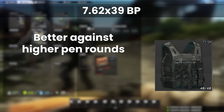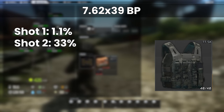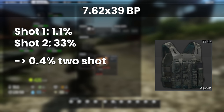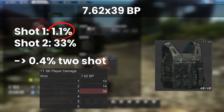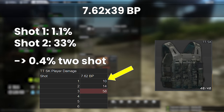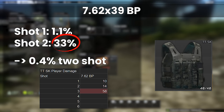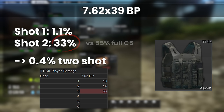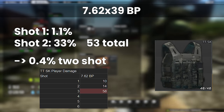So where does this leave the Tiger? Against these higher tier rounds is actually where it starts to perform fairly well. The first point to note is BP's 1.1% starting pen chance against Class 6. This certainly helps a lot, and makes a 2-shot on this armour nearly impossible, about 0.4% or 1 in 250. The first round is almost always absorbed, and only deals 10 blunt damage. Now that the armour is damaged to 21.5 out of 40 for shot 2, the pen chance jumps to 33%, but this is still lower than even the starting Class 5 protection.